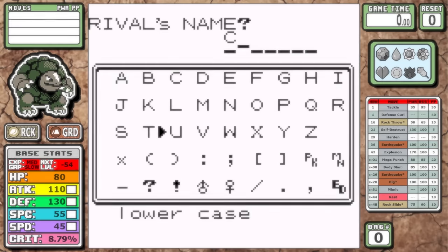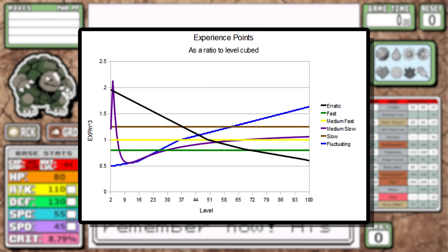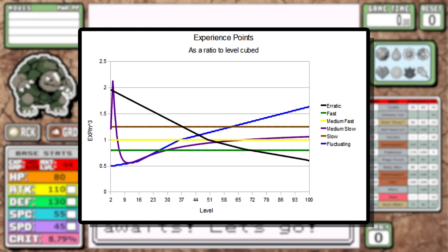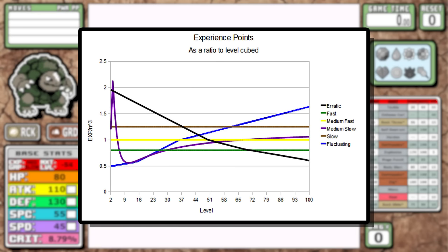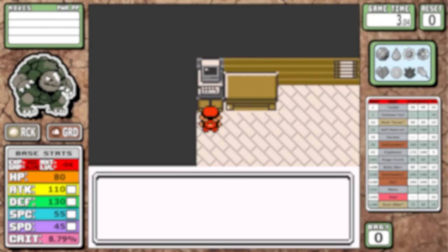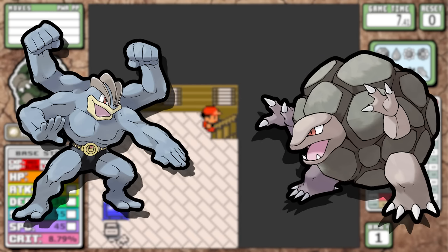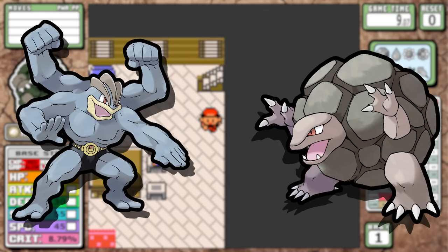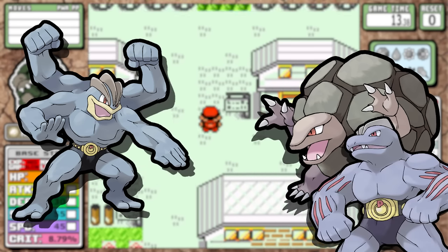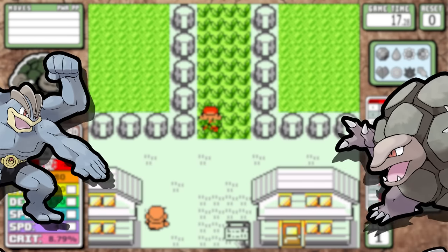One huge distinguishing factor that sets Golem apart from its other ground counterparts is that it's surprisingly in the medium slow leveling group. A commenter brought this to my attention, and it's actually really big for the run — it means we'll be getting a lot of levels faster early in the game. Also, have you noticed that Machamp and Golem seem like they were originally supposed to trade features? Golem takes Machoke's face and Machamp takes Graveler's arms.